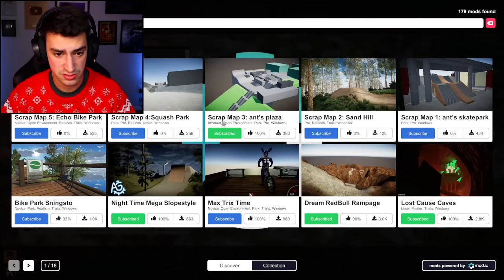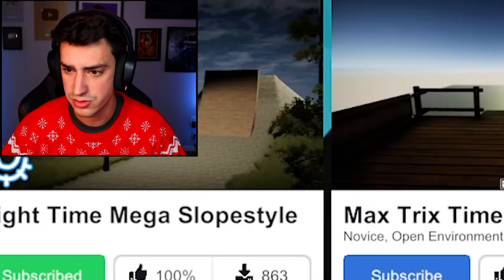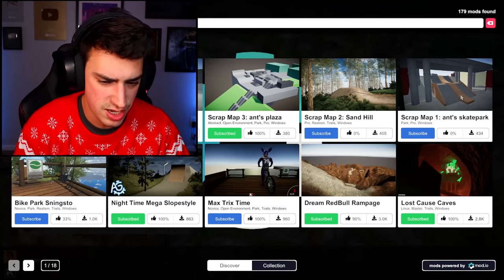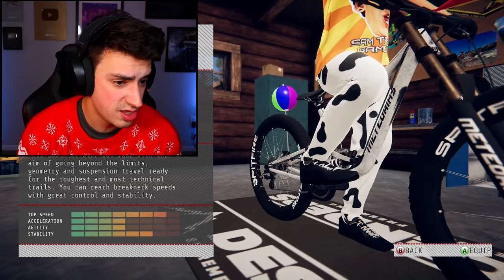Next up we got Scrap Map Three — Ants Plaza. Is this by AntGrass? It is! He also made a one and two, that makes sense. This kind of looks like a skate park, so I should probably switch bikes to a hardtail — gotta be tail whipping and stuff. It's also called the Luxe Banana Bike, just saying. Could you ask for anything better? I don't think so.